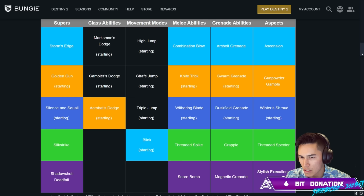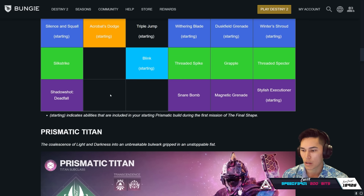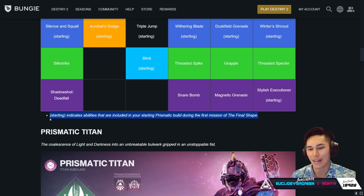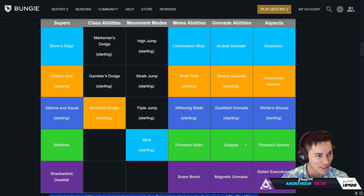I don't see Blade Barrage. I don't see Pole Dancer. I don't see Spectral Blades. So there's definitely a lot that's left off. They're giving us the actual abilities and supers that we will be able to mix up with Prismatic. It does say 'starting' — starting indicates abilities that are included in your starting Prismatic build during the first mission of the Final Shape. So as we unlock everything, we'll get access to all of it. This is just for the first mission.